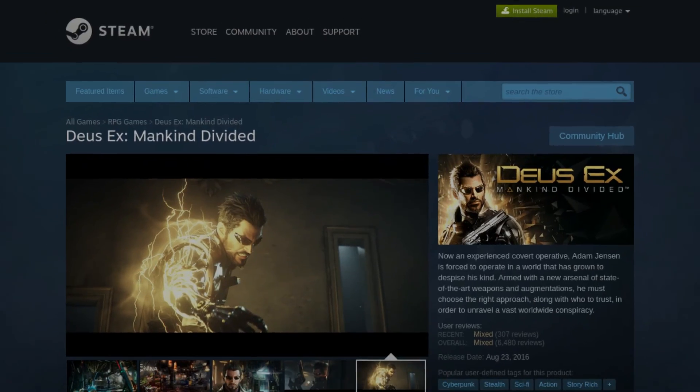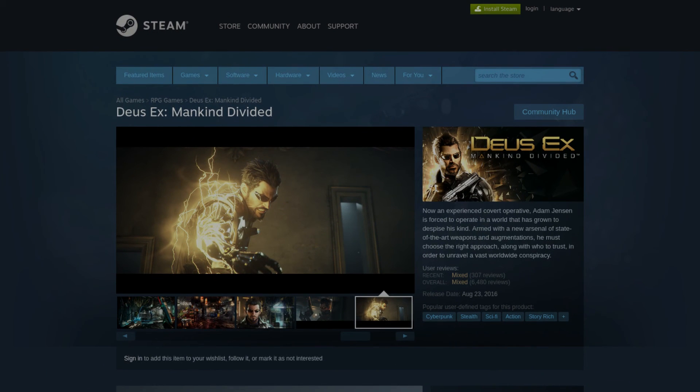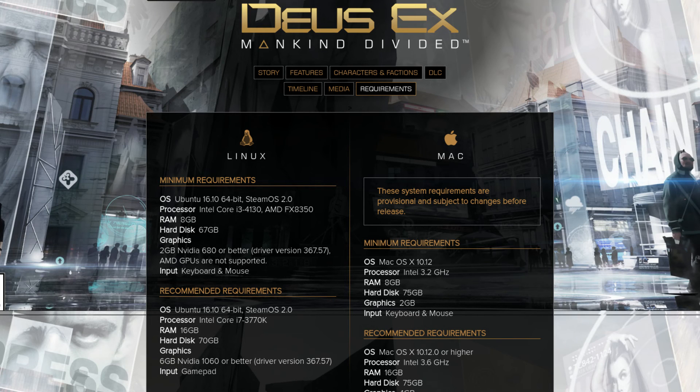We could go to the Deus Ex Mankind Divided Steam page, but let's go straight to Feral's requirements page because I think that's more indicative of what you're actually going to need. I'll leave the link in the description if you want to check it out yourself.